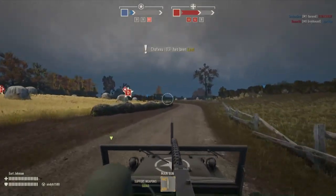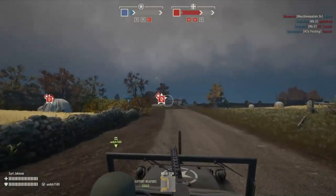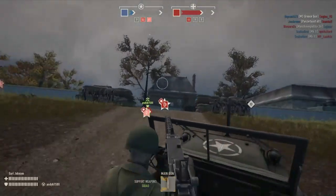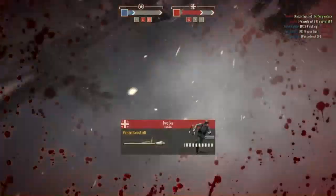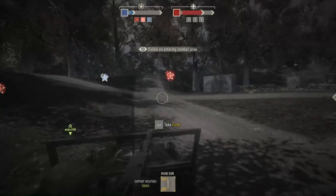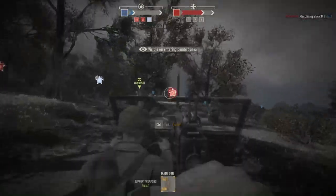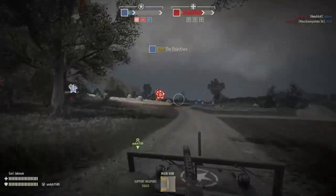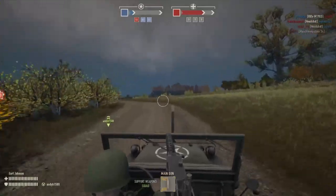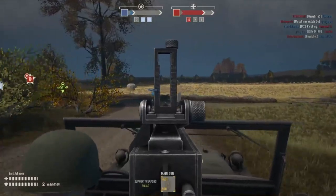If you hold down the right mouse button you'll get an actual iron sight to look through and it will double your accuracy. One of the things we like to do when we pull into a place we want to take over is fire a couple of rounds into the upstairs if you can't see anybody in the foreground, because there's always somebody upstairs with a sniper rifle ready to peek around the corner. That particular house also has a box of Panzerfausts in the parking lot.